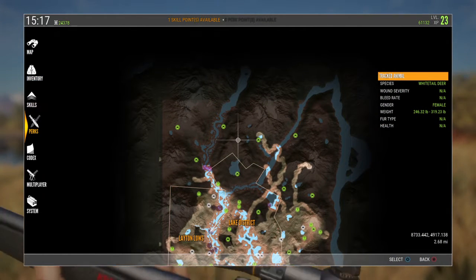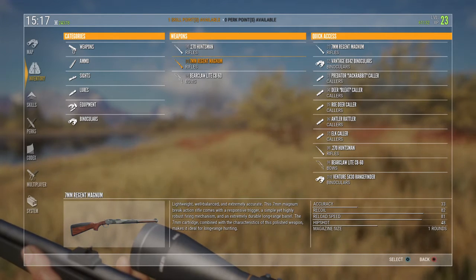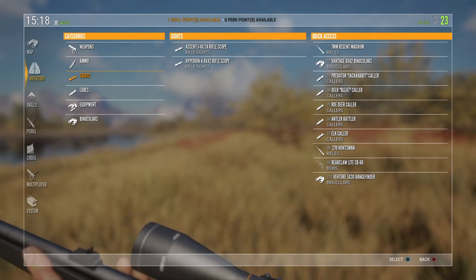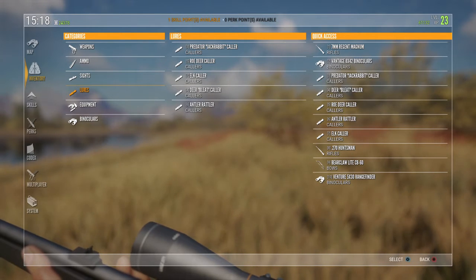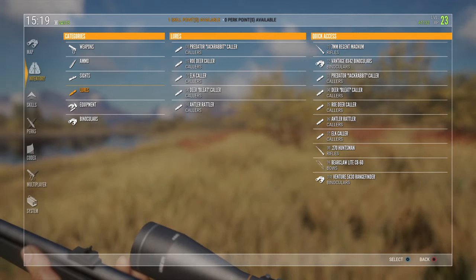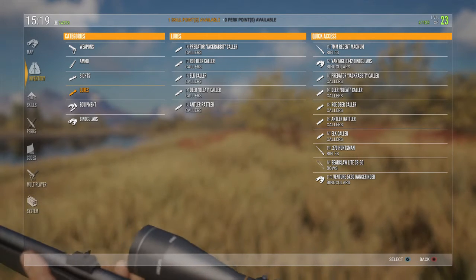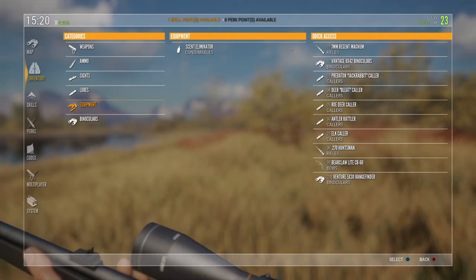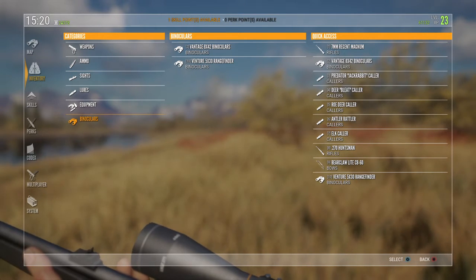But all along, this game is really cool. Right now I'll show you my inventory. I got the 270 Huntsman rifle, I got the 7mm mag. Then I got the Bear Claw 60-pound bow. And then my lures - I got the predator call which is the jackrabbit call, the roe deer call, the elk bugle, the doe bleat call which is like a doe in heat. I got the antler rattler, which only works on fallow deer, and that's on the European map. I also got a scent eliminator, a rangefinder, and vintage binoculars.